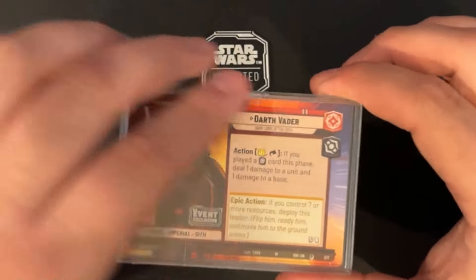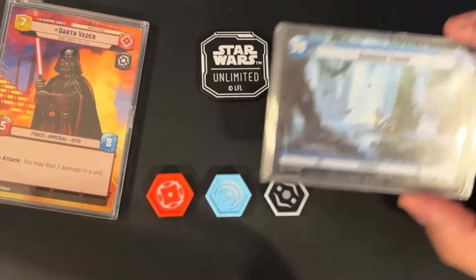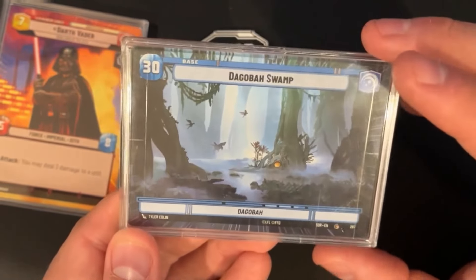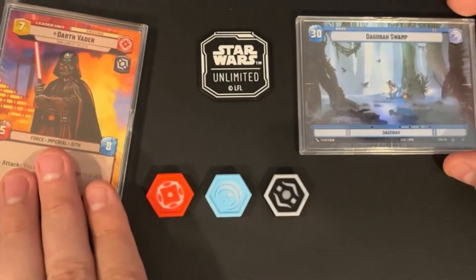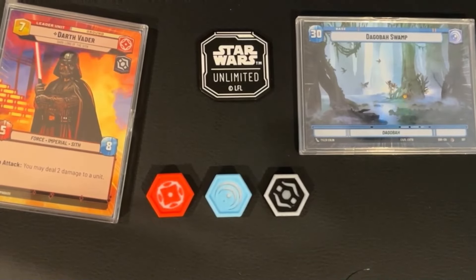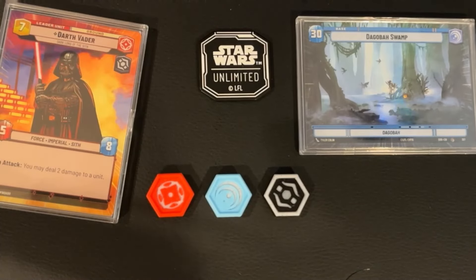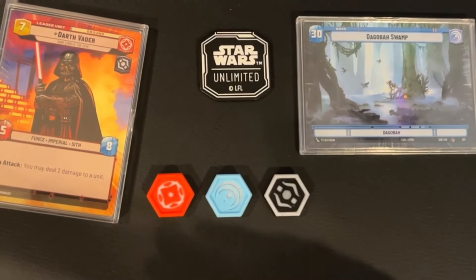Guy paired Darth Vader with Dagobah, which is just a 30-health blue base. So we are Vader blue — a control deck. We'll be taking a look at all the elements of the deck. This is not my deck list, so I'm not one hundred percent certain why all the cards were chosen, but I'll do my best to make an educated guess.